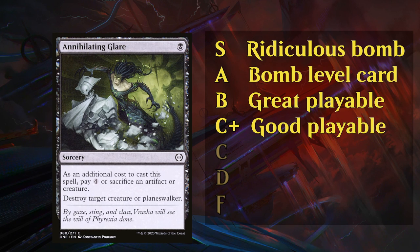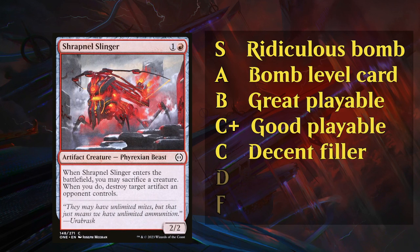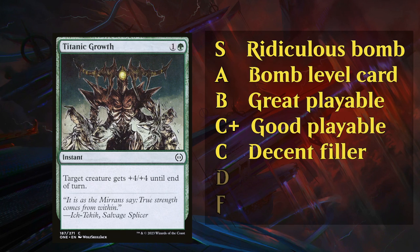Some more conditional or slightly more expensive removal spells might also fall in the C+ category. Then we move on to the C tier — these are your filler cards. Sometimes they will make your final deck, sometimes they will not. It also depends on the curve of your deck. If you have enough 2-drops, you may not need the Slinger anymore, but if you're short on 2-drops, it might make the cut. Pump spells fall here too — a limited deck can only make room for so many, so don't need to prioritize them, but you're often happy to have one or two, like a Titanic Growth.